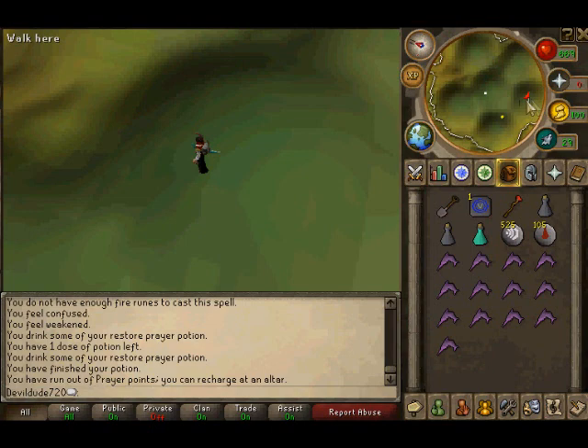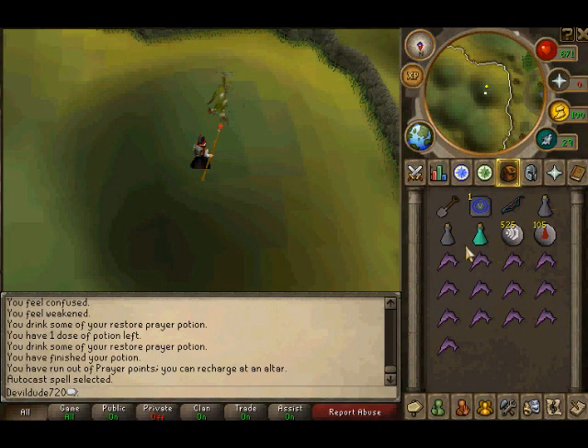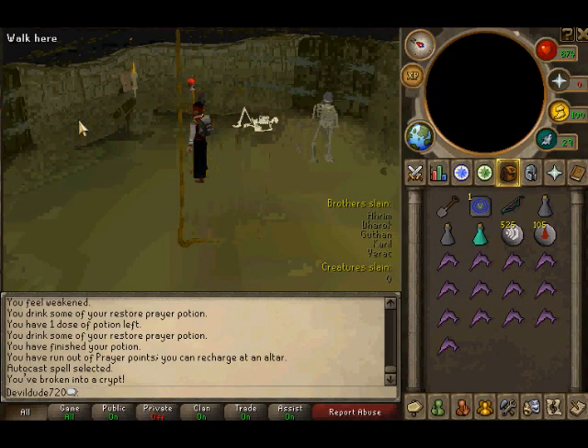Now we go back to Torag. Make sure to auto-cast Fire Wave again. Keep your vials and always have that prayer pot ready, because this is where stuff gets tricky. You dig into his sarcophagus — the hidden tunnel — and now here's where things get tricky: you can't use the minimap the same way anymore, so you're going to have to start actually looking around.